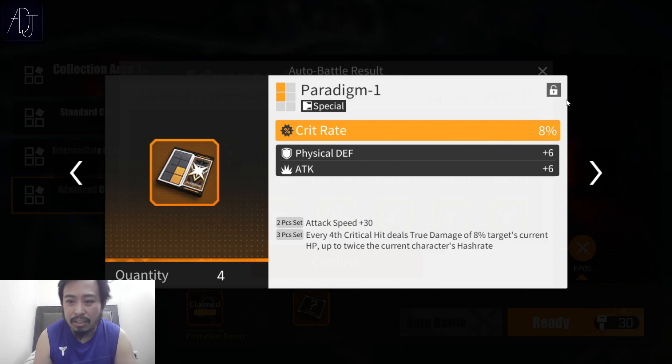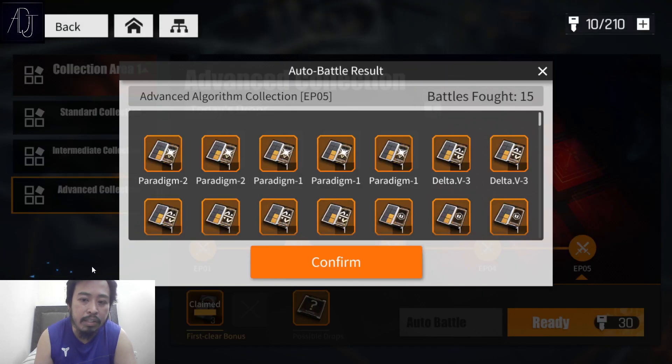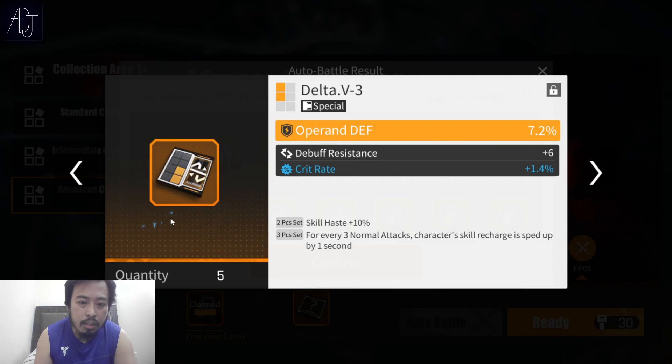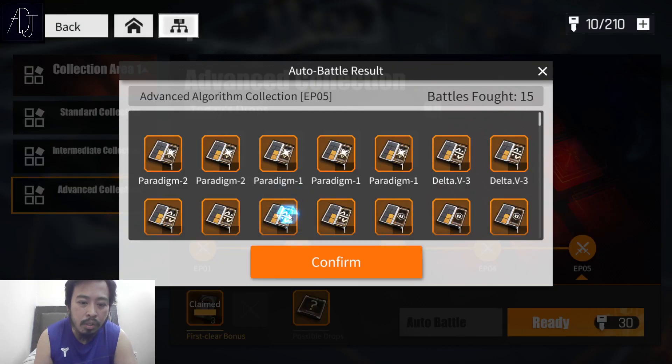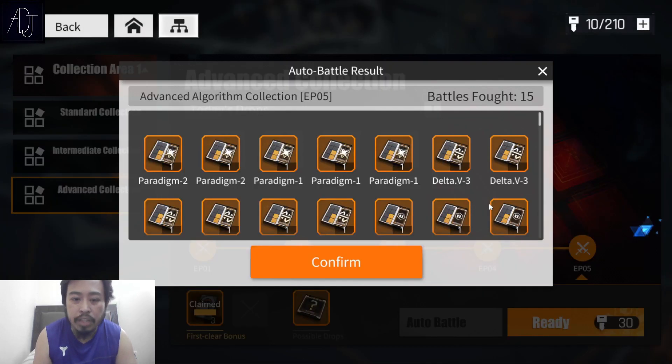Crit rate — that's good, probably good for Kuro too. You need the 60% critical rate for Kuro. Delta B — we also need skill haste percent here, that is what we are looking for on the Delta B set. No good Delta B set unfortunately.